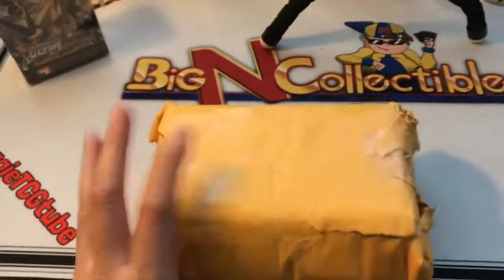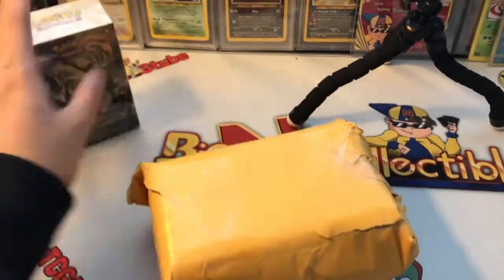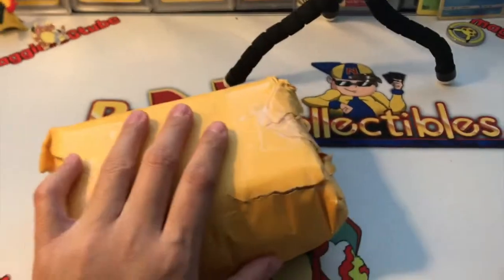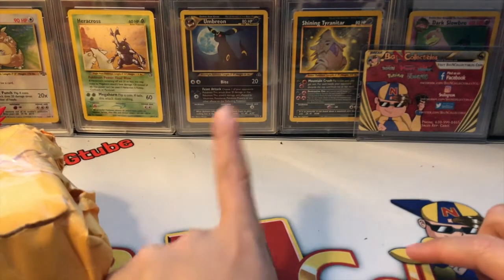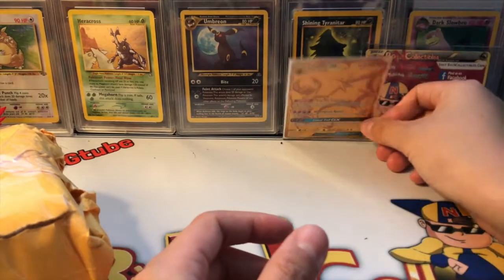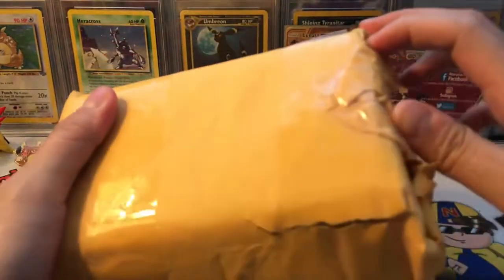We actually did a trade, but I know he sent me a good amount of booster packs to open as well. If there's not too much action, I'm also going to open this cool Ultra Prism pre-release box. But let's get this open first. It's Maggie TCG Tube here — look at my beautiful Umbreon and my beautiful Lunala. I'll put Lunala in the back because she's so pretty.